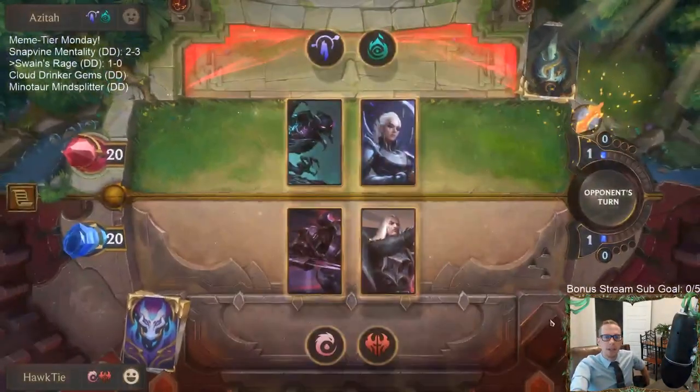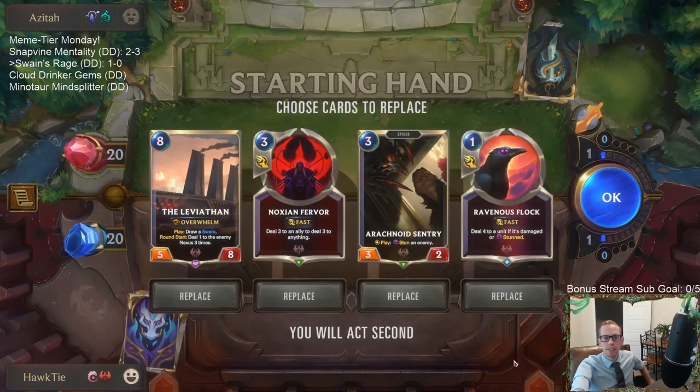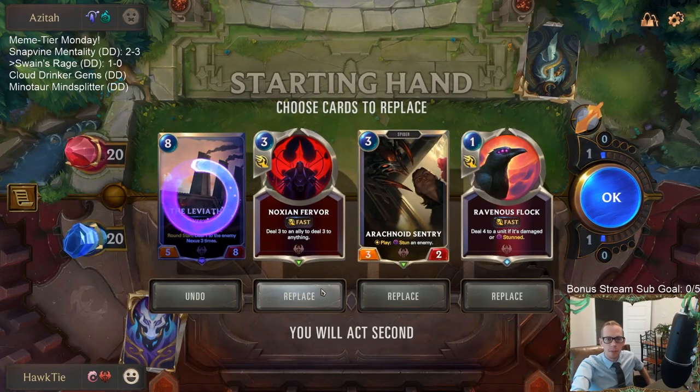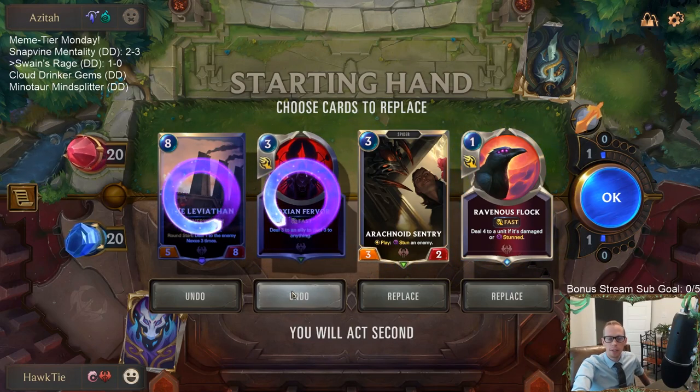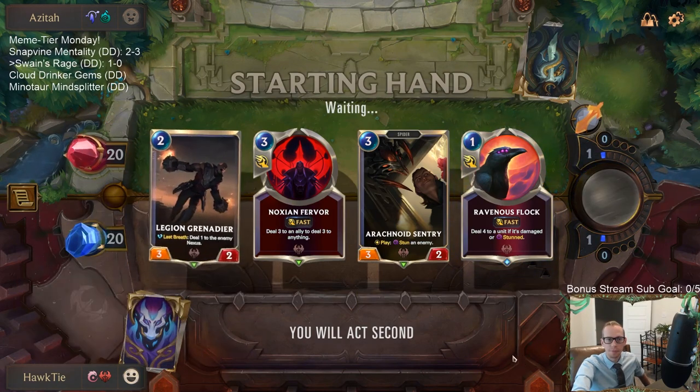Another Shadow Isles deck — this time we're going Nightfall. Last time we played against this deck they killed me with a bunch of Cygnesses, and that was mean. Not sure about Noction Fervor, so we're going to keep Sentry and Flock — we're keeping that combo. I'll keep the Fervor; we could do worse.